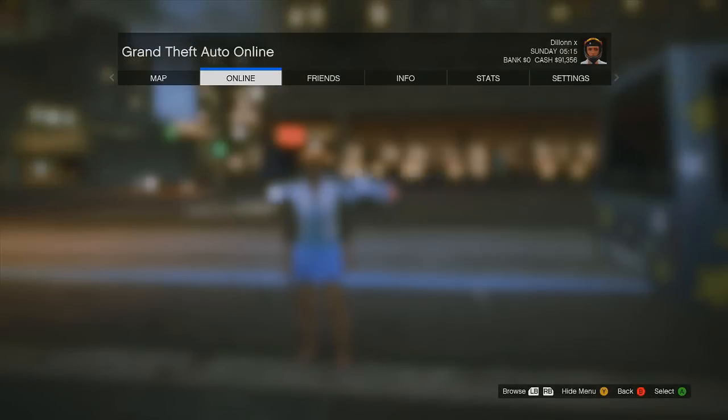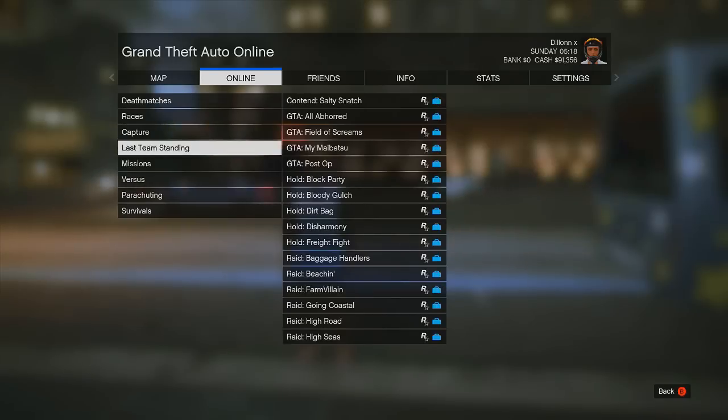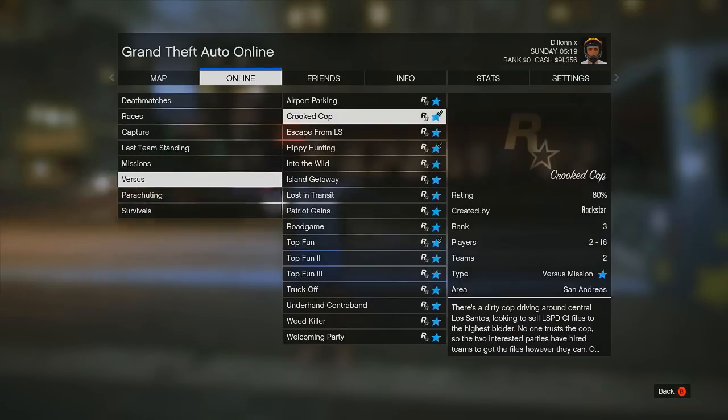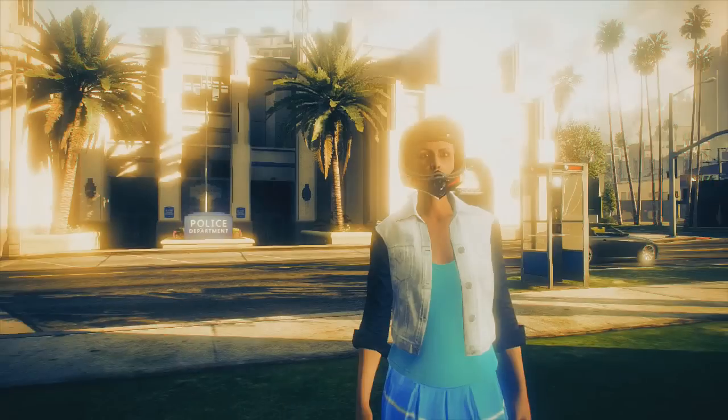To start this off, press Start, then go to Online, then go down to Host Job, then down to Rockstar Created, then down to Versus, and choose the mission Crooked Cop. Once you're in the mission lobby, go ahead and invite some friends to the game, then confirm settings and start the mission.